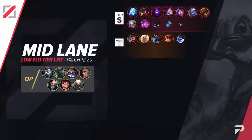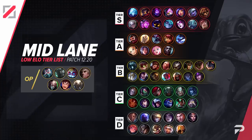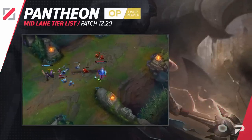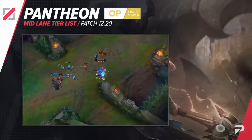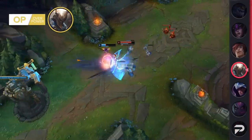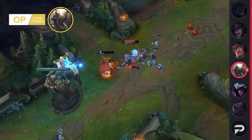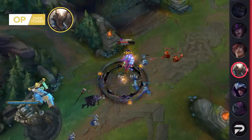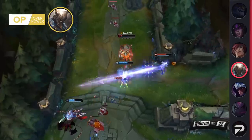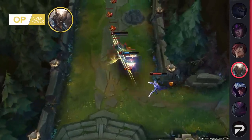Now here's our mid lane tier list. Pantheon moves up to the OP tier again. We thought the Eclipse nerf would hurt him a bit, but there was a slight miscalculation there. The thing is, Pantheon doesn't rely on the Eclipse power spike to start wrecking games. He's dominant right from the start, oftentimes getting first blood by level 2 or 3. By the time you reach Eclipse, you've likely already gotten pretty far ahead and won't really feel much of a difference in the power spike it brings.